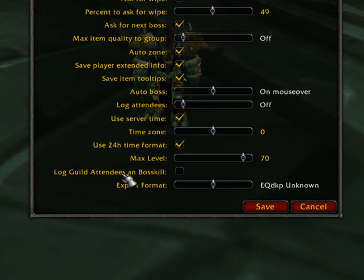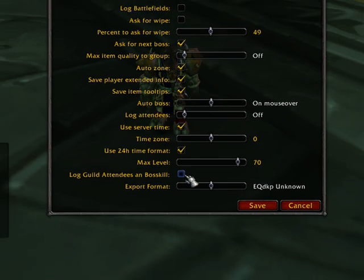The next option is log attendees on boss kill. Ensure that this is off, unchecked. Otherwise, you'll end up with all of your guild members that are in the guild but not in the raid, and who are online, tracked along with each boss kill. You don't want that typically, but if you do for some reason, you can turn that back on.